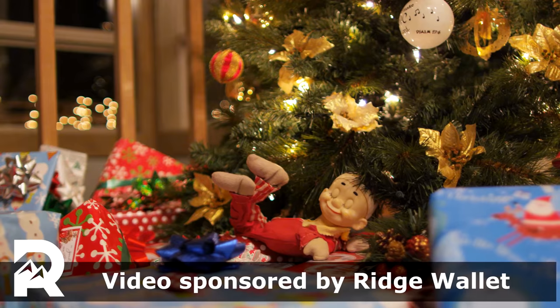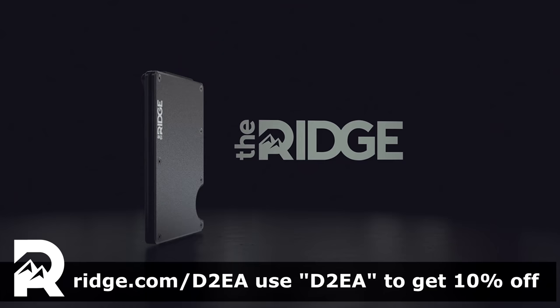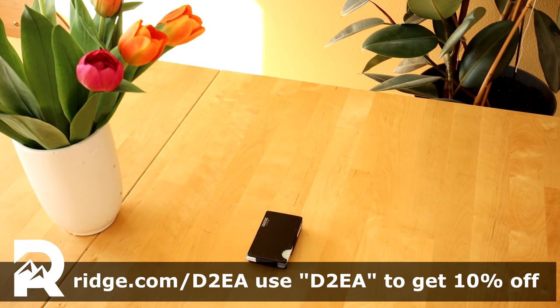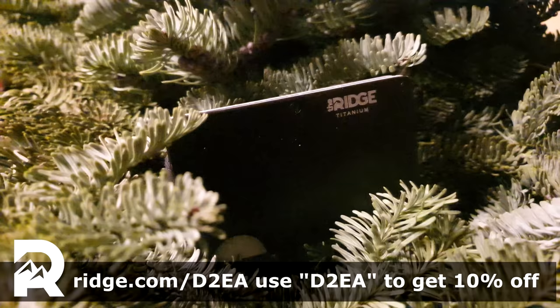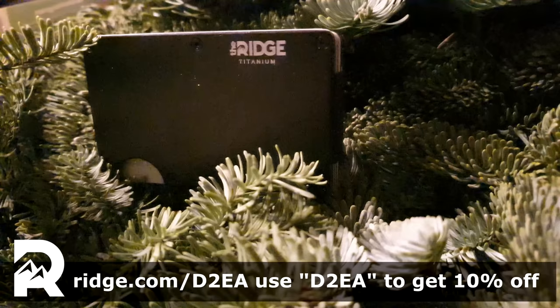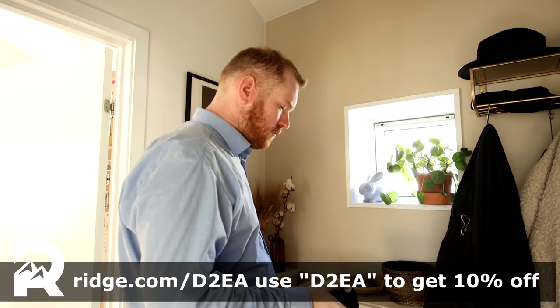Christmas is fast approaching, and if you don't know what to wish for, consider checking out today's sponsor, Rich Wallet. Rich wallets are small, compact wallets that can hold up to eight cards. If you want to carry coins or keys, get their optional cavity tray. All their wallets are made from premium materials like aluminium and carbon fiber, and they all come with RFID blocking to prevent digital theft. Check out rich.com/D2EA and use offer code D2EA to get 10% off.